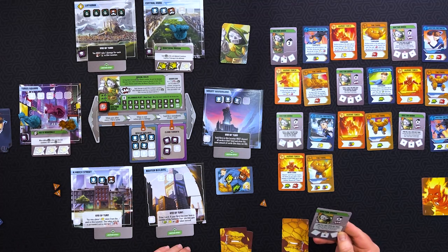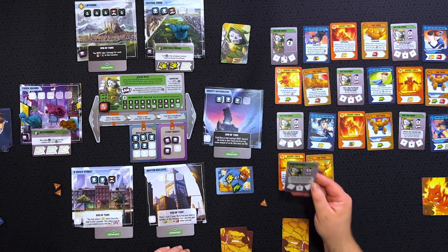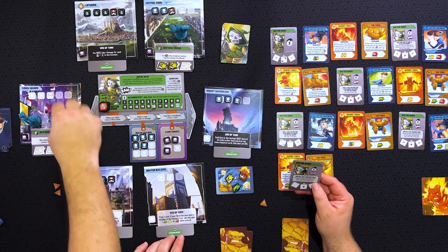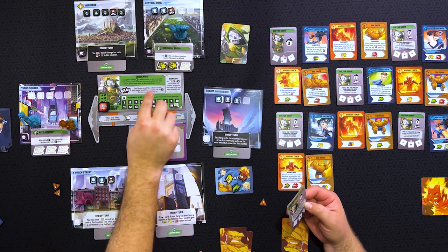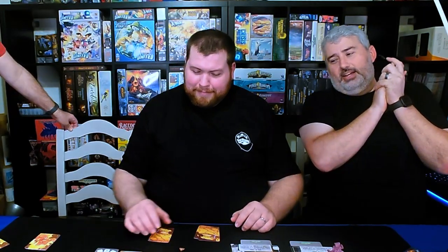Doom draws the same crisis token BAM card again. He moves five to Yancy Street and BAMs — increasing the Doom track by the number of crisis tokens the heroes have. Between Jake's two crisis tokens and Eric's one, the track surges past 20. We lose the game. The team had been unable to manage the crisis tokens effectively, and the repeated BAM card proved too punishing.